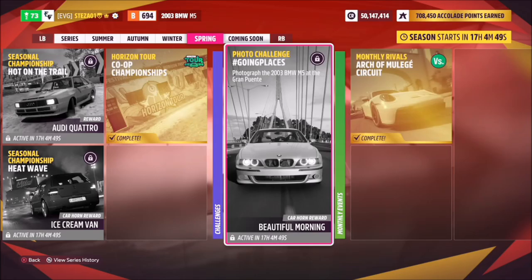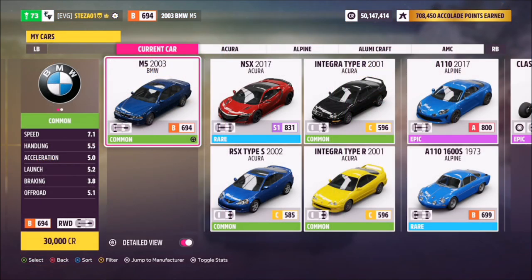Hello and welcome back. Today's photo challenge guide is called Going Places. This wants you to photograph the 2003 BMW M5 at the Gran Puente, which is the massive bridge at the bottom of the map.